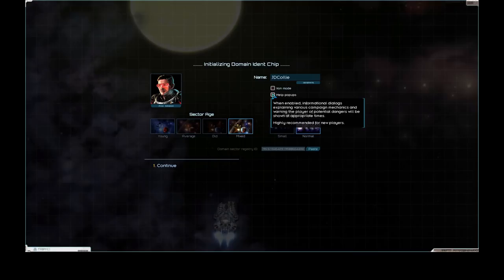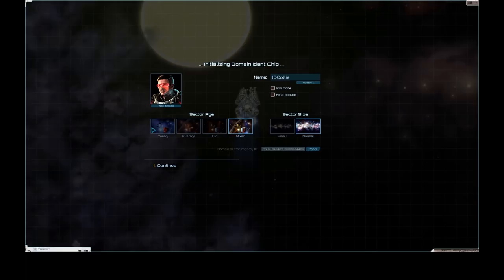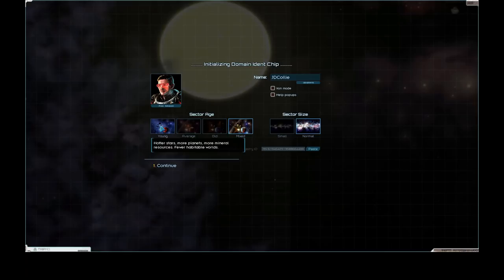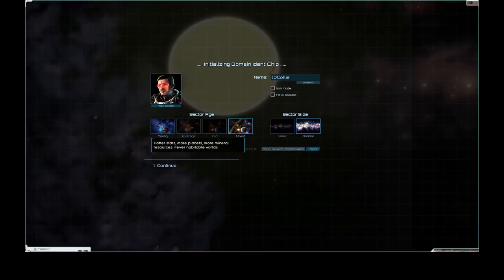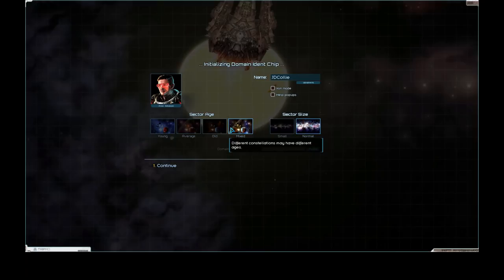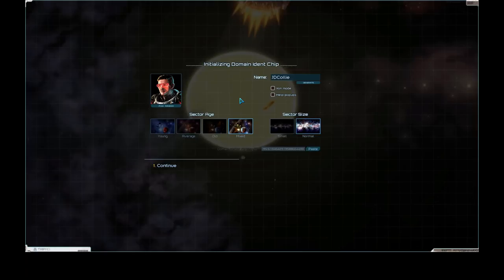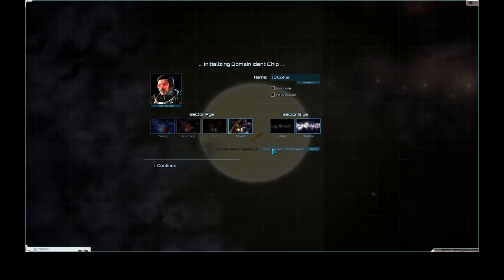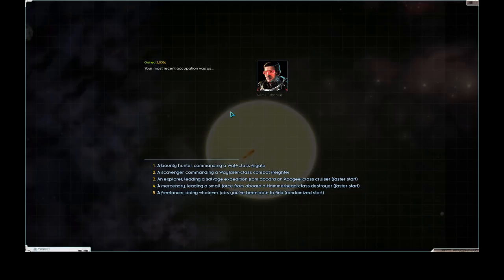Moving on, we will not have help pop-ups. Sector age I'm going to keep on Mixed - all this does is change the distribution of planets in each system outside of the core systems, so the randomly generated systems have varying kinds of planets with different resources. I like to keep it on Mixed because it means no constellation is the same - you're not sure what you're going to encounter, which makes it fun and interesting. Right here is the seed for this domain sector - I'll copy that and have it in the description.